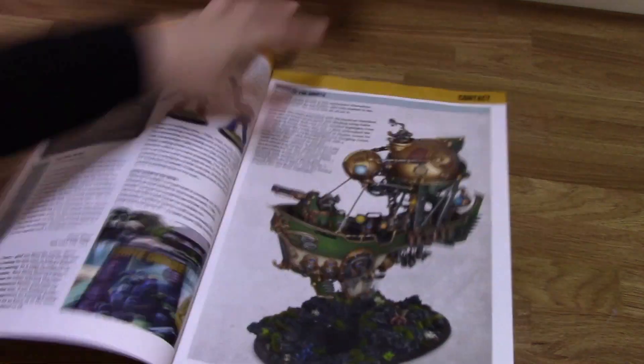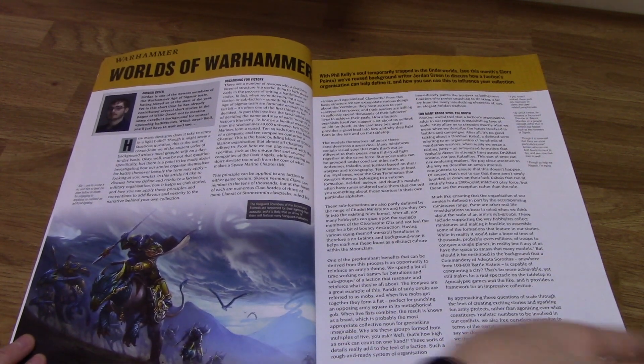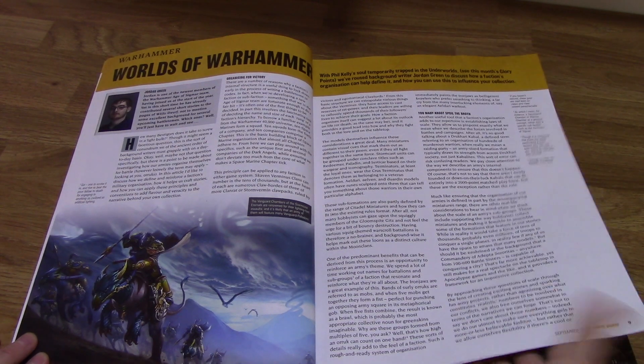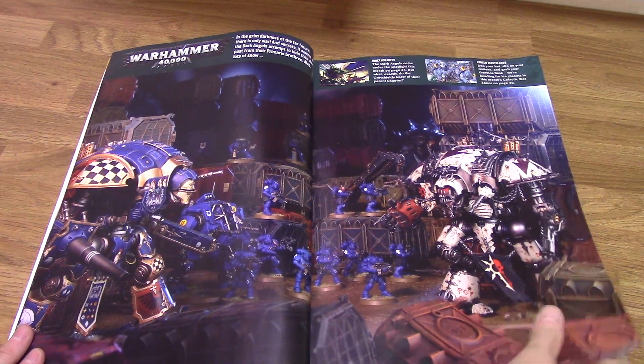Then we go into Worlds of Warhammer, where Jordan Green talks about how factions are organised. There's a whole lot on that with some cool pictures.